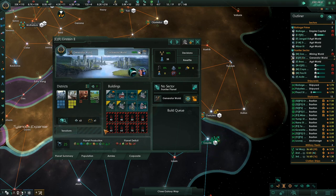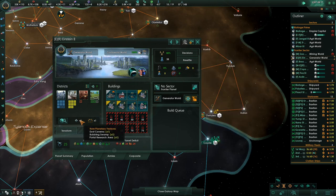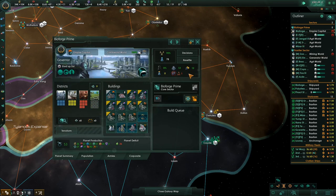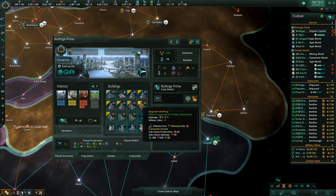Construction complete. Einstein has a lot of these rare planetary resources — some dust caverns, bubbling swamp. BioForge Empire. One of these is an upgraded one and this one is not.